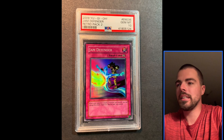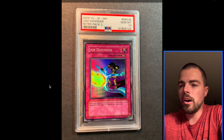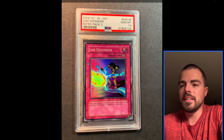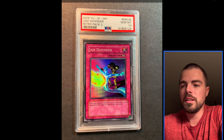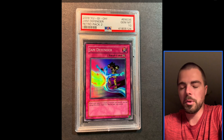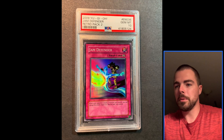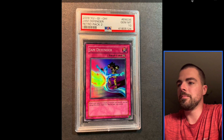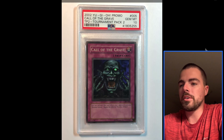So we're going to do a Top 15, and we have a couple Honorable Mentions. Here in the Honorable Mention pool, we have Jam Defender from Retro Pack 2. I do like this artwork better than the Libris of Nightmare, just because it's a hollow and it really makes the Revival Jam character pop a little bit more.